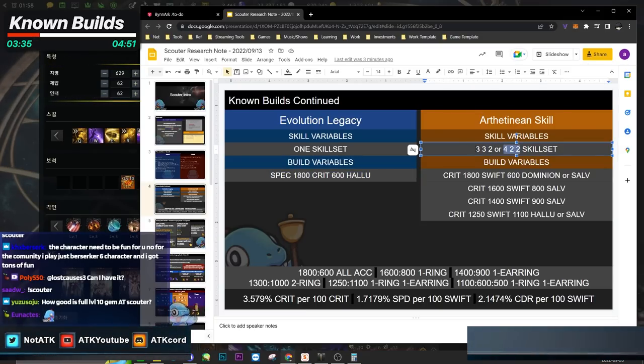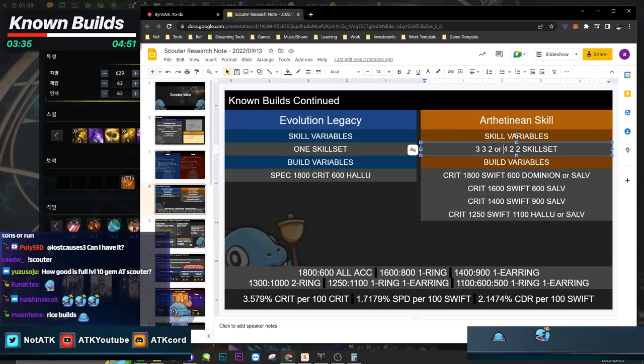There's a 3-3-2 or 4-2-2 skill setup. The 3-3-2 means three yellow skills, three blue skills, and two purple skills. The 4-2-2 means four yellow skills, two blue skills, and two purple skills. That's basically the skill count for leveled skills.